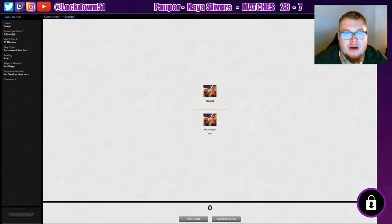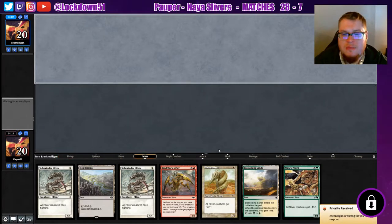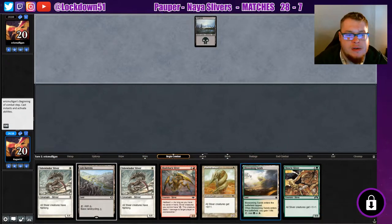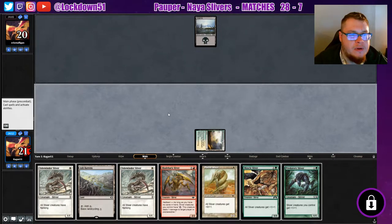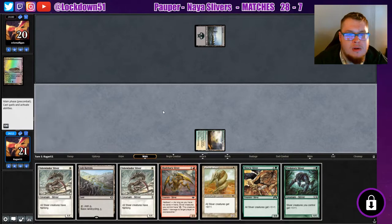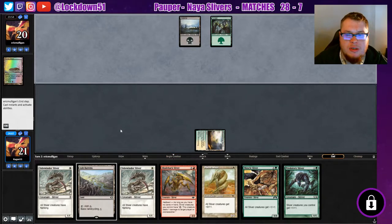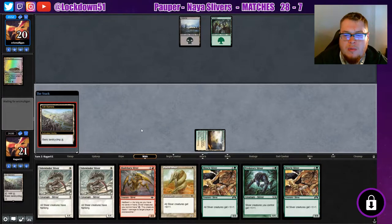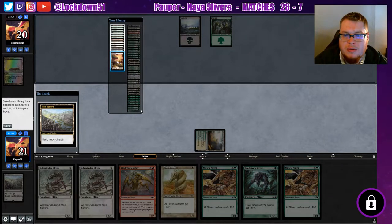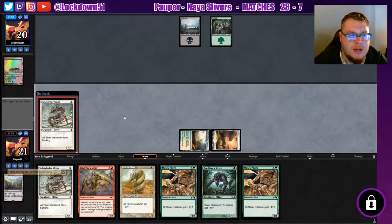Let's see if Eric will actually give us a game or just an easy win. We can keep this hand — it's a little slow but we'll do it. We're getting places. Let's grab a forest. We'll cycle this and grab a land so we can play something out.